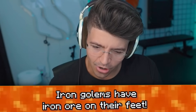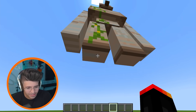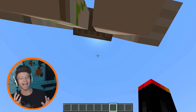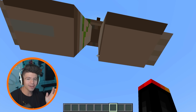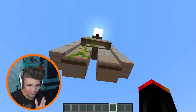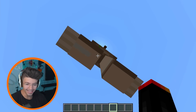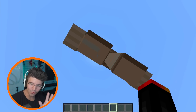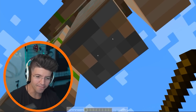Iron golems have iron ore on their feet? No, they don't. Wait, they do — like a paw from a dog. I'm sick and tired of these videos where you go into Minecraft and it looks nothing like it. Why do you guys keep retexturing stuff? Minecraft gave us the freedom to do things like texture packs and servers, and you guys do this with it. That's a one out of five wiki feet rating for the iron golem versus a five out of five. Clearly an imposter.